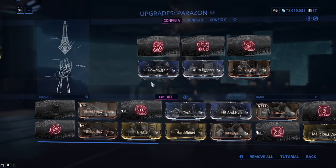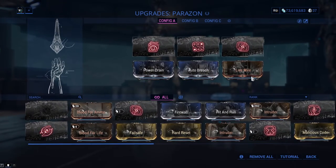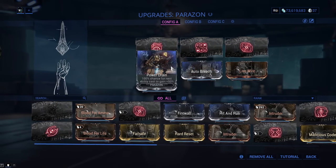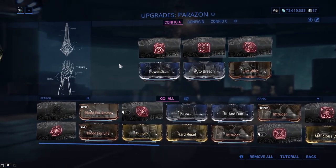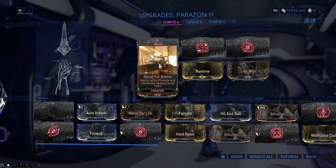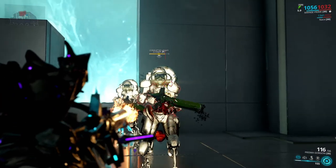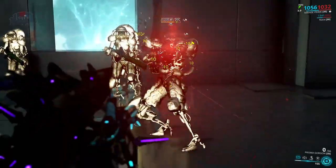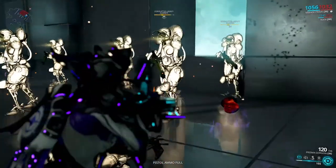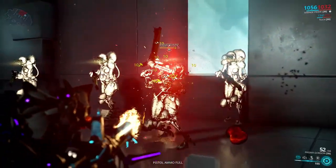Parazon mods are very interesting to use for all varieties of players. They support different playstyles and actually make the game fun sometimes. The first mod is Blood for Ammo, a very common mod you can get from Forid with a 77% drop chance. When you mercy kill an enemy, your primary and secondary ammo will refill to its max magazine capacity — so it is not the best.